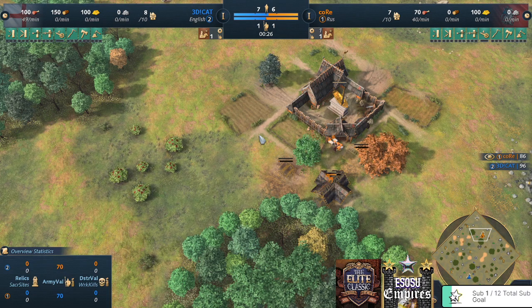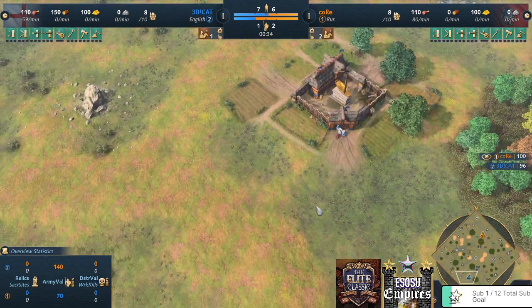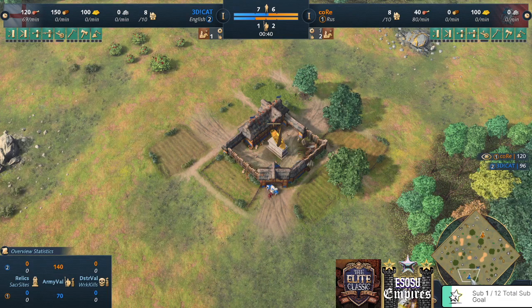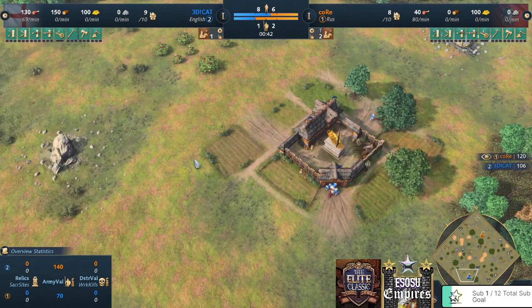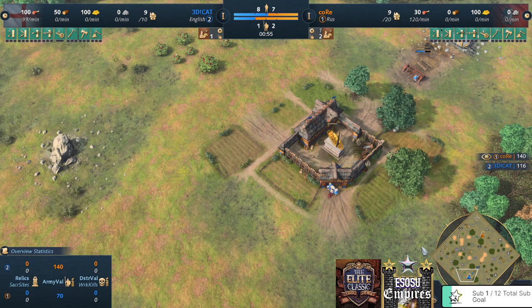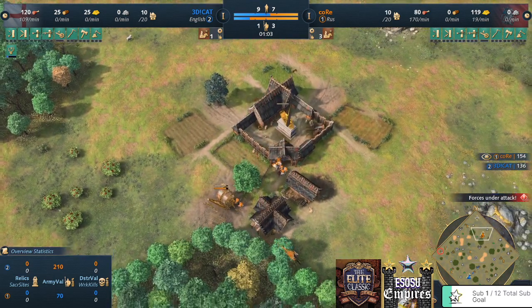This is the second match out of a best-of-five between Core on orange playing as the Roos, and 3D Cat on blue playing as the English. The map is Dry Arabia. This is the final set of the second qualifier — whoever wins this set moves on to the main event of the Elite Classic, so everything is on the line.